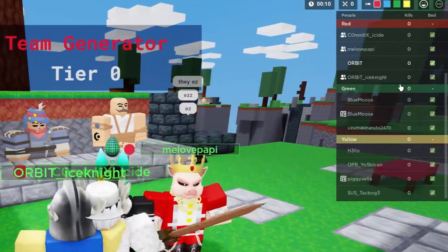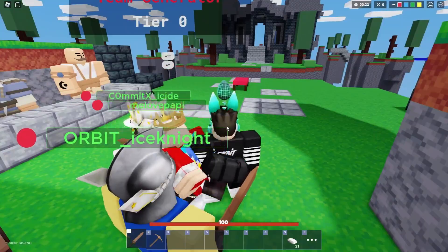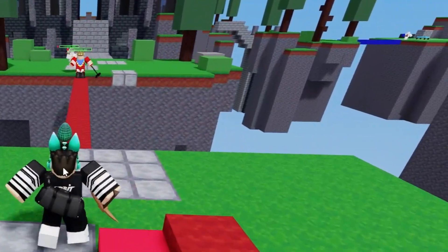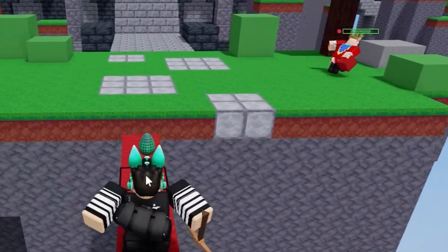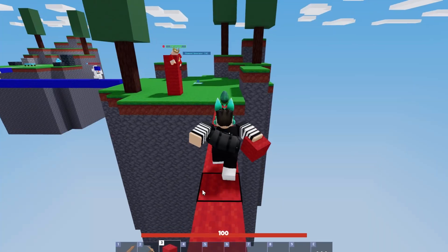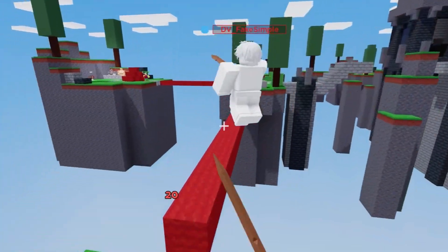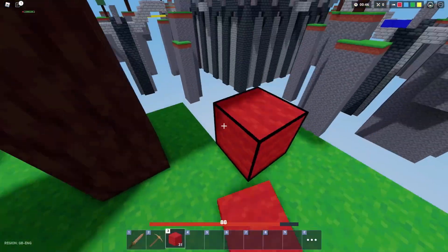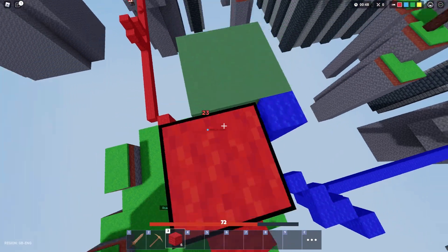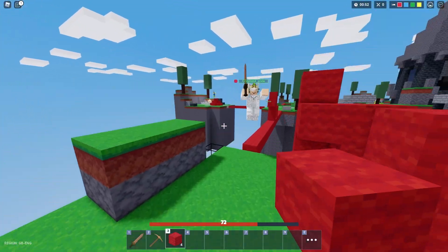It's the top number one clan — get the diamonds! Look at them rushing. My strategy was simple: get the tier one generator before them, outgear them, and kill them. Get the diamonds! I got him. Yeah, look at them sweating — we have T1.